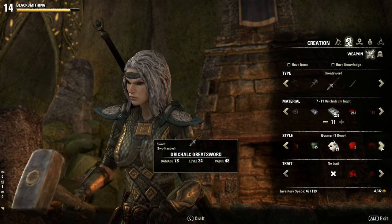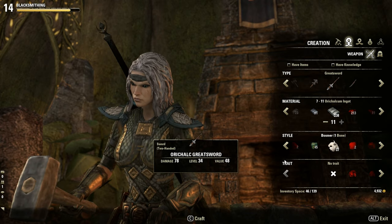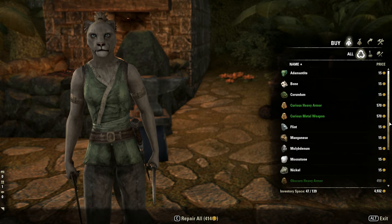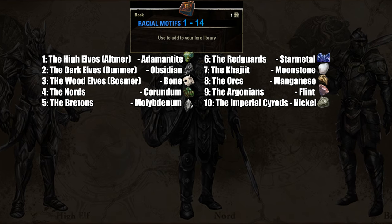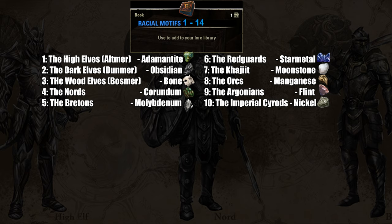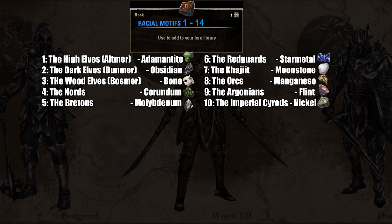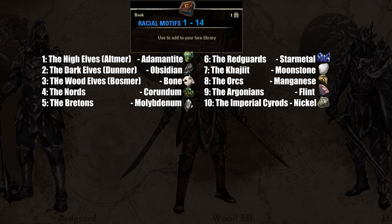Third, choose the racial style, which determines the cosmetic look of that item and will consume a crafting ingredient — a style-specific stone. These crafting ingredients can be found mostly by deconstructing items, finding them in cupboards and desks, or purchased from the vendor near crafting stations for a mere price of 15 gold apiece. There are 10 racial styles for each of the 10 playable races, but at start you can only create the style of your own race. You can learn the rest by finding style manuals called motifs in various containers in the world and adding them to your library.